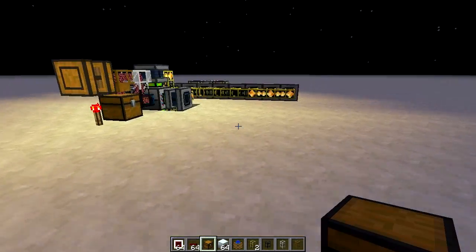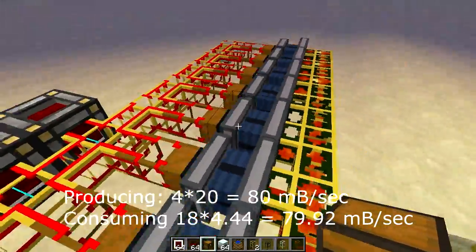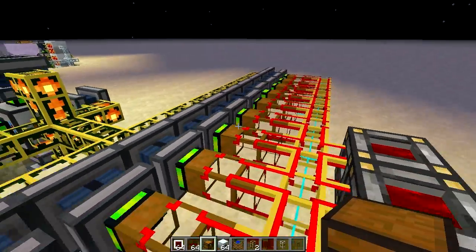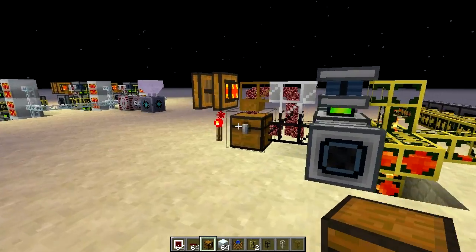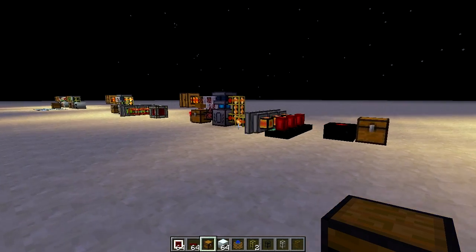Over here I made another crazy thing. If you put four engines here, then you can actually power 14 engines here, and then you can get 56 MJs per tick. I don't know what you need it for, but it's pretty cool. Thank you for watching — I hope you can use these systems for your own base. Thanks.